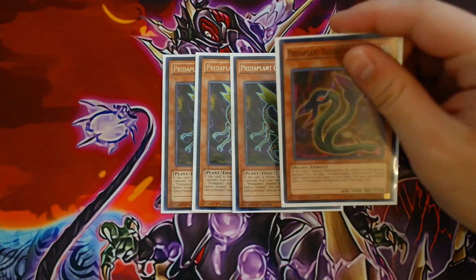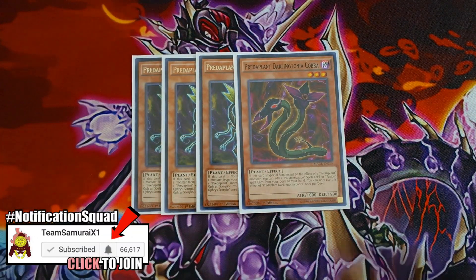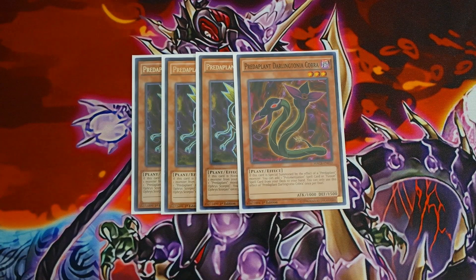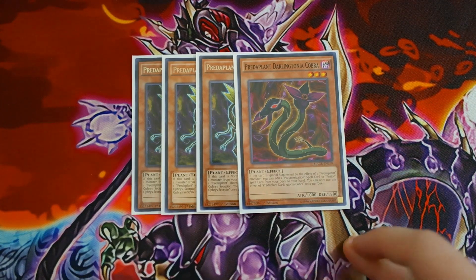To accompany Orphys Scorpio, you want to play one Predator Plant Darlingtonia Cobra. This card is very powerful and it's only a one-off in the deck. If this card is special summoned by the effect of a Predator Plant monster, you can add one Polymerization spell card or fusion spell card from your deck to your hand — once per duel. It's a once-per-duel effect, not once per turn, so playing multiple copies makes no sense, the same reason you play only one Zephyros the Elite in Blackwings. Darlingtonia Cobra searches out Refusion, Fusion Substitute, Polymerization, and Instant Fusion.